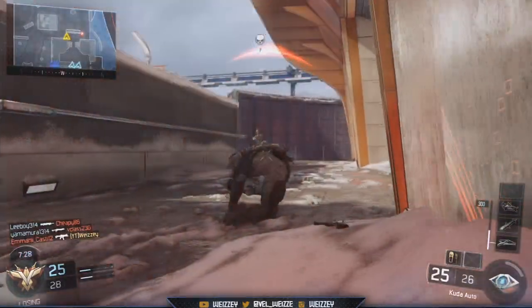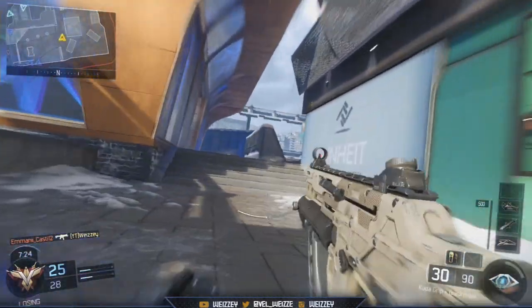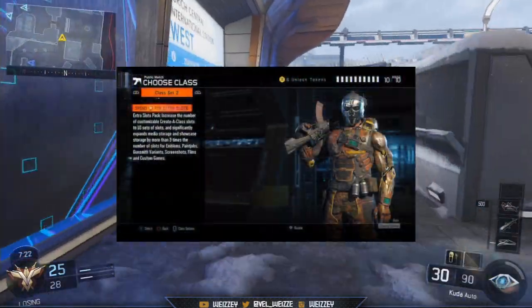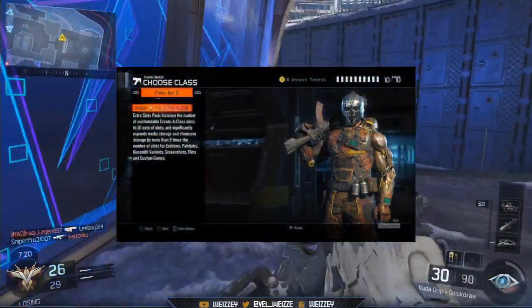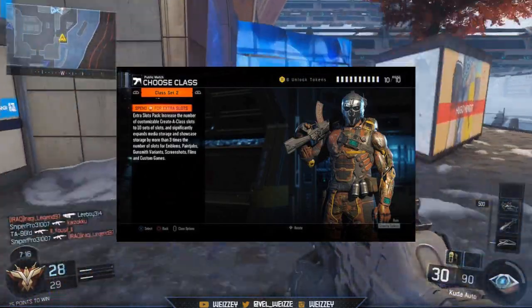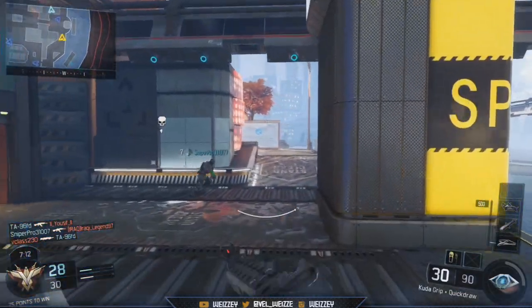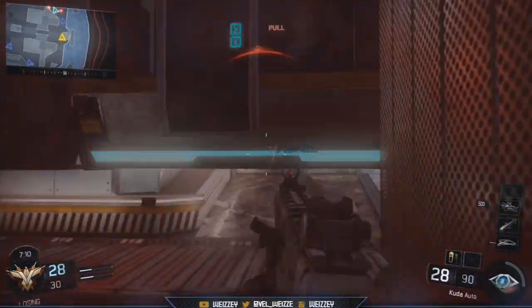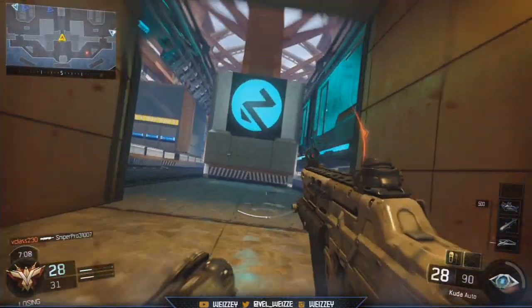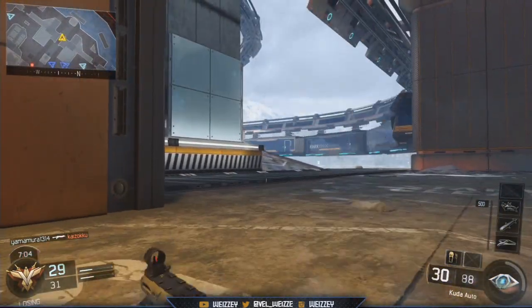With the launch of Call of Duty Points in Black Ops 3, Treyarch has added the ability to buy extra slots. The Extra Slots Pack gives players 10 sets of slots in creator class, and expands media storage and showcase storage by more than three times — covering slots for emblems, paint jobs, gunsmith variants, screenshots, films, and custom games. Screenshots are not available at the moment, but hopefully they'll be available soon.